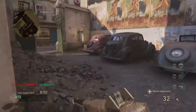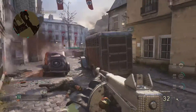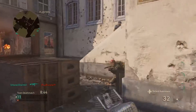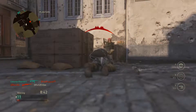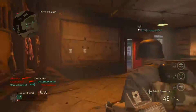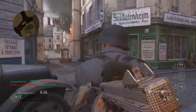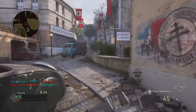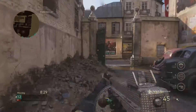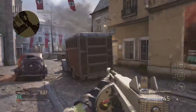Now that we've covered five weapons, here's where the comparison starts. When we look at damage up close, all of the SMGs so far except for the Grease Gun have a damage of 30 up close. The STEN has 30, the Type 100 has 30, and so does the PPSh. All these weapons except the Grease Gun, which has a damage of 35 up close, have the same damage at close range.